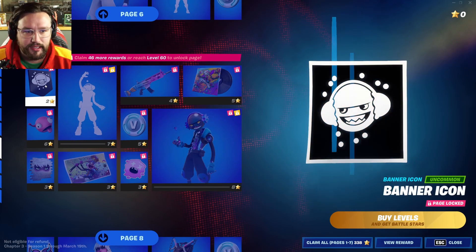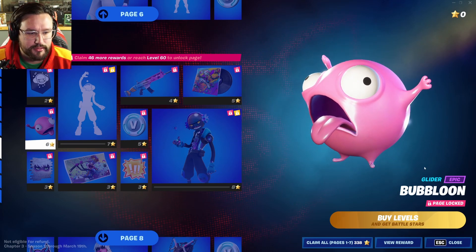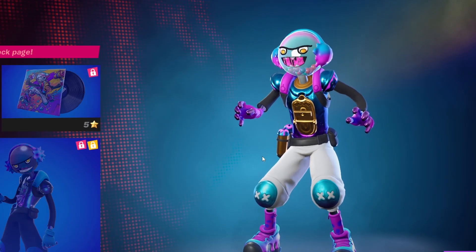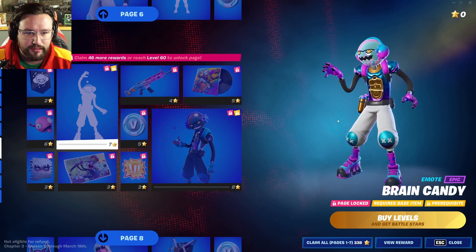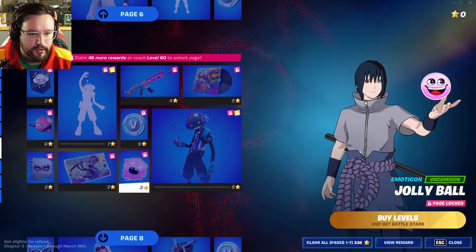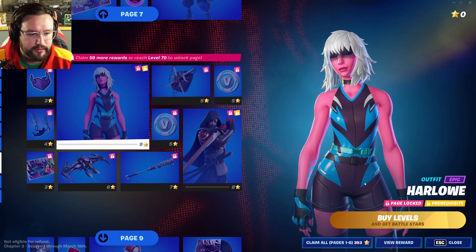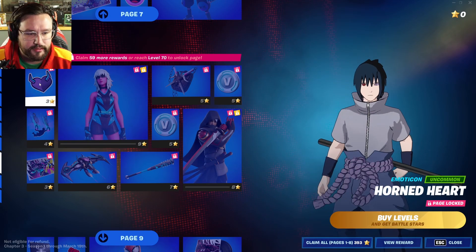That one is definitely going to be trolling. Then Gumbo's all gooped up falling animation. Page seven starts with a banner icon, and Gumbo's glider — that is hilarious. There's a spray and an emote for him. That emote is horrifying — what were they thinking?! We've got an emoticon, more V-Bucks, a gun, some music, and of course his alternate skin.